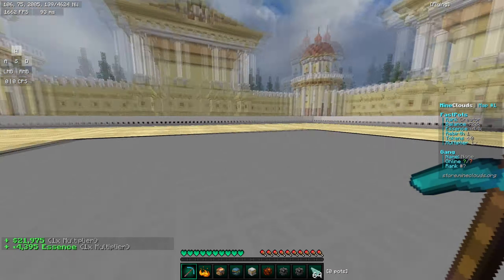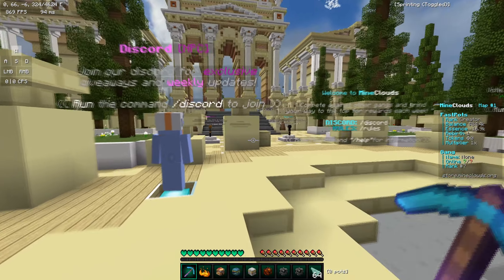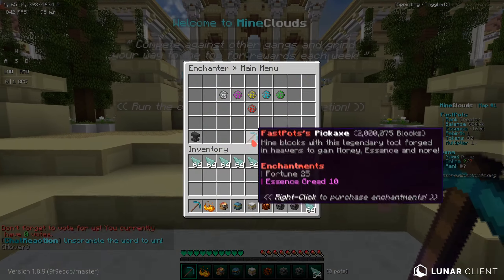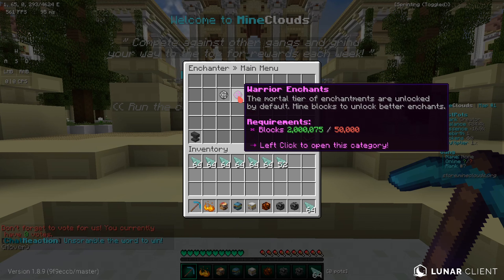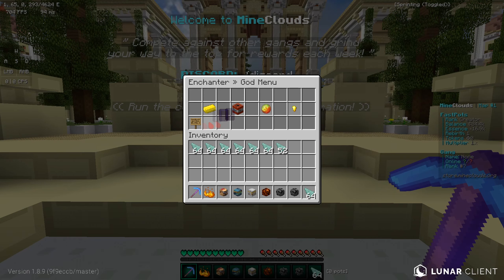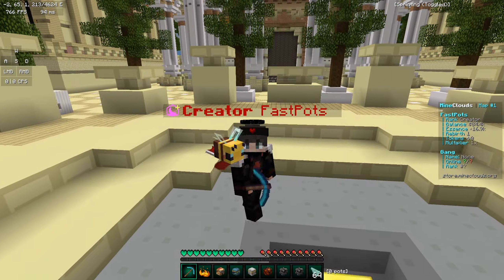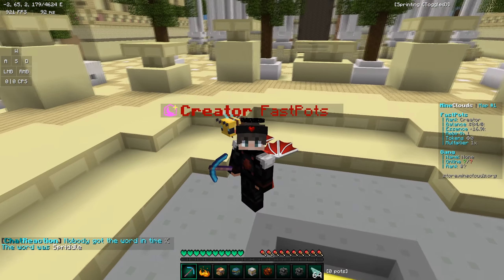The next thing I want to talk about is custom enchants. There are different categories for custom enchants and they actually require block requirements. This is really cool because anyone can do this completely free just from playing the server. Everything you can see here is what you can upgrade, and this server offers you some insanely OP items. It offers loads of custom enchants which you can get just from mining — it's completely free. This server is way less pay-to-win than any other prison server I know.